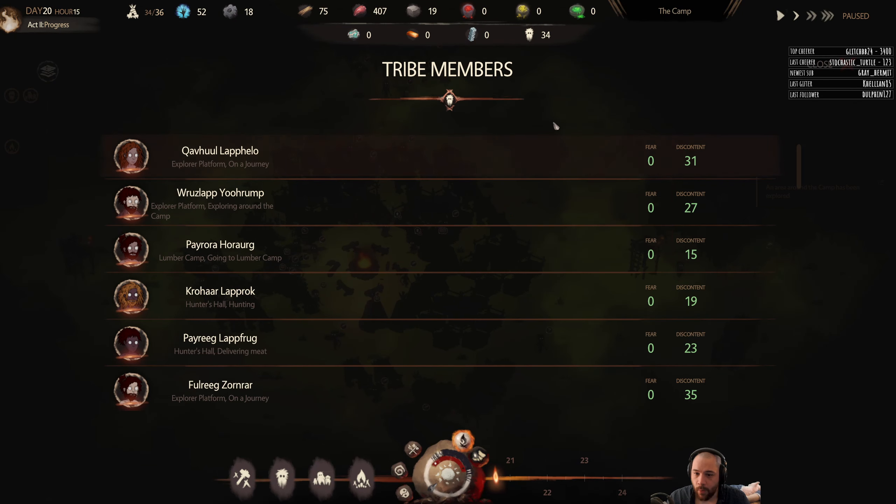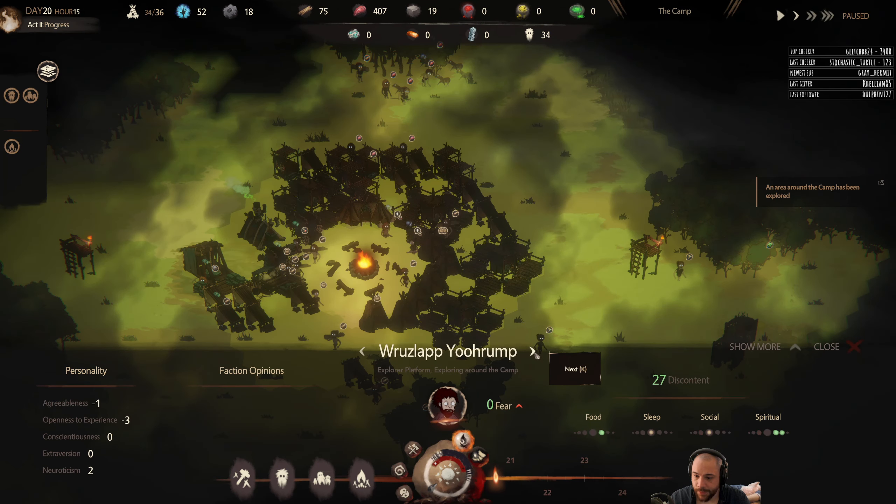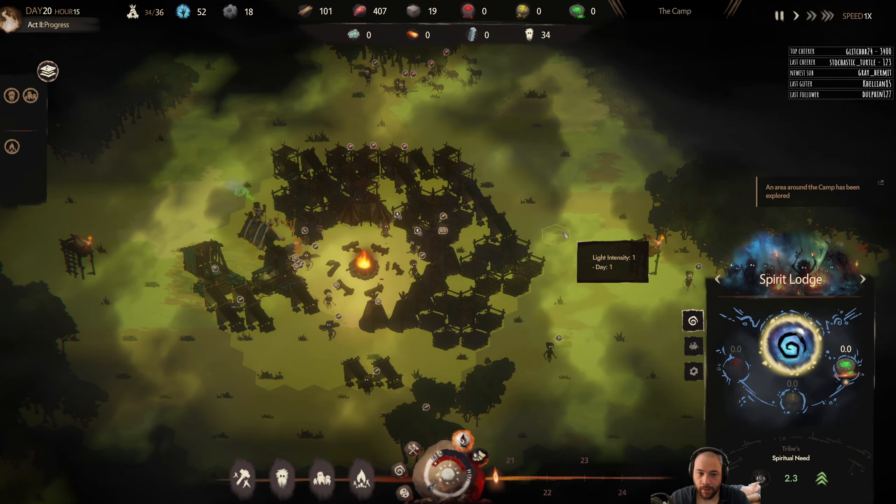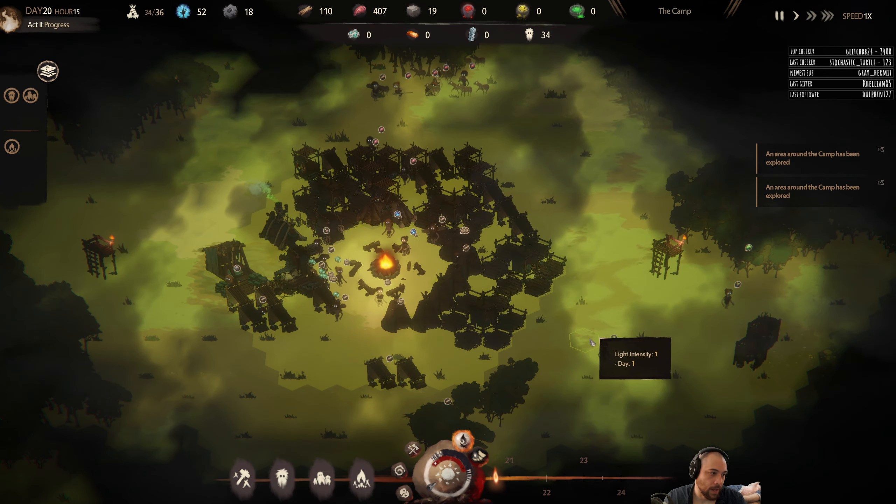I'm also going to do a quick welfare check, just checking on everyone's needs. There's some low sleep needs, but it's late in the day so that's going to be fulfilled. And there's some low spiritual needs, so even though our average spiritual numbers are pretty high, it's probably worth running a spirit lodge ritual.